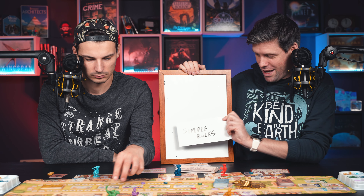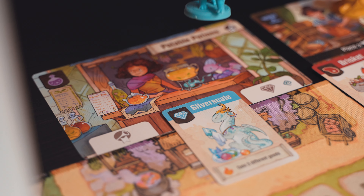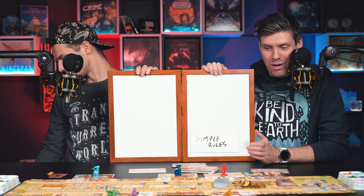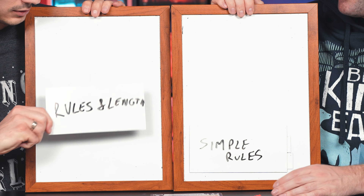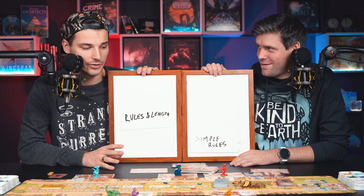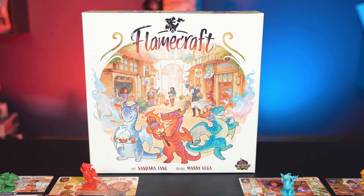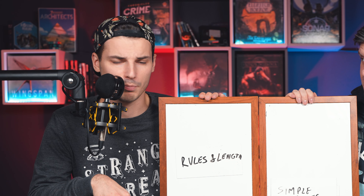My third best thing about this game is simple rules. They are simple — you essentially take your dragon, put it in a shop, and do one of two things: gather resources or spend resources. And I added length to it as well, because with those simple rules it's quite quick. I played it with three people as well as five people — both felt quick, easy, and simple with not a lot of downtime.